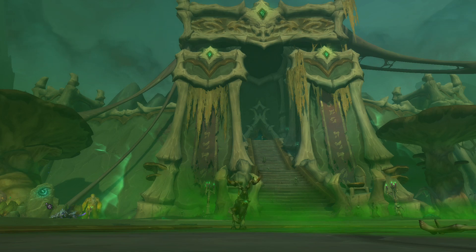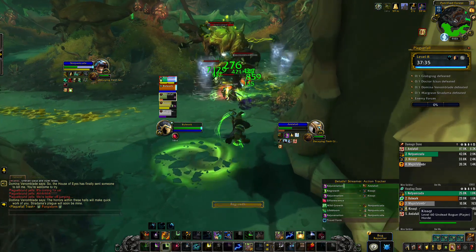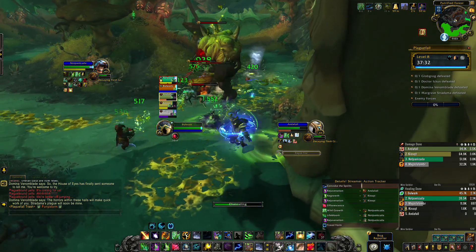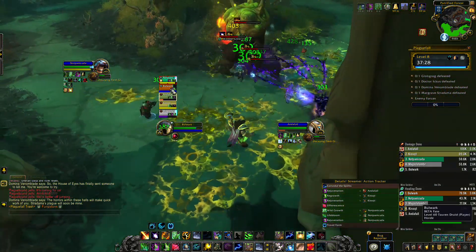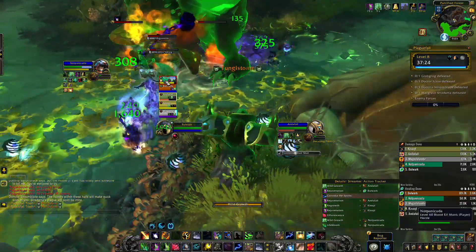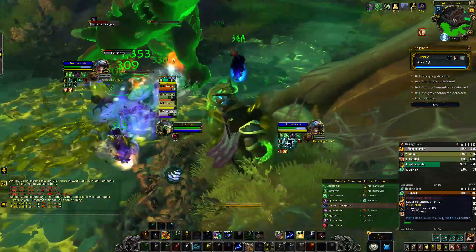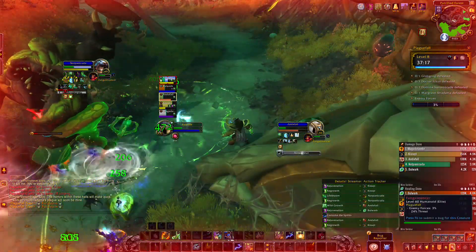The first couple mobs you're gonna run into are the giant golems, who will throw out little swirlies that leave poison patches on the ground — make sure you're moving out of these as quickly as possible to avoid damage. You'll also have the fun guys: the stormers are gonna do an AoE fungi storm that does a lot of damage to your group, so be ready for AoE healing.